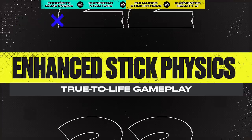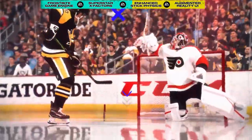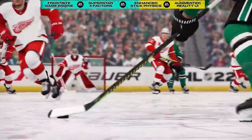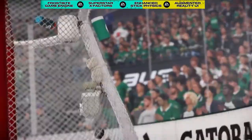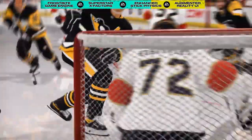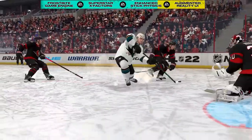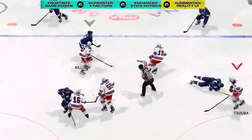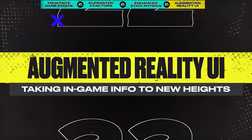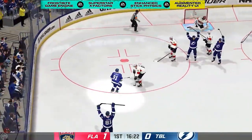Speaking of authenticity, we are now doing more with the stick physics to realistically simulate stick-on-stick and stick-on-body collisions. The end results are more accurately represented puck battles on both offense and defense. Attacking players are now able to protect against a defender's stick and drive to the net with force. More outcomes are dictated by proper body positioning, which decides whether stick interactions get driven through or lead to penalty calls.